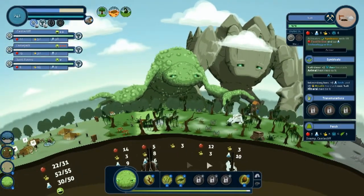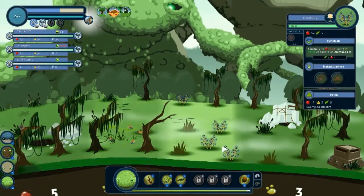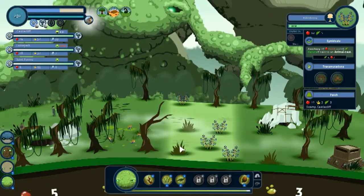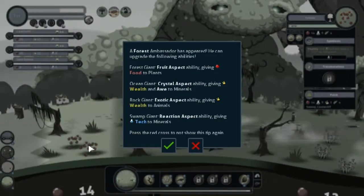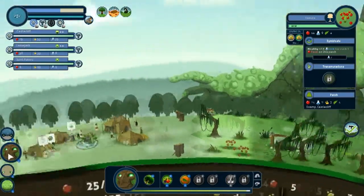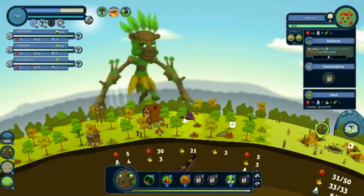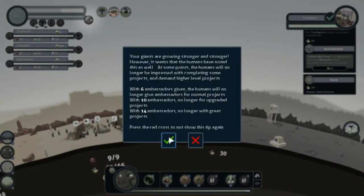Getting there, getting there — the food's gone up so I can probably... plus two wealth with animal and range next to elderberry. Earth plus three natura, next to an animal nest. Forest ambassador — swamp guy, why don't you go get — forest guy, you get your own ambassador. St. Roni, how you doing? You made your thing, good. My giants are growing stronger and stronger, however it seems the humans have noted this as well. At some point humans will no longer be impressed with completing normal projects and will demand higher level ones. With six ambassadors given, humans will no longer give ambassadors for normal projects; ten ambassadors, no longer for upgraded projects.